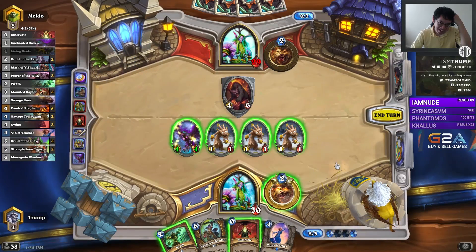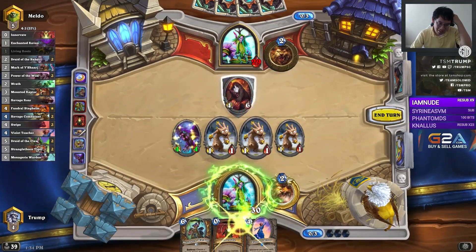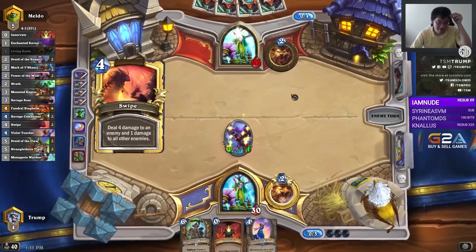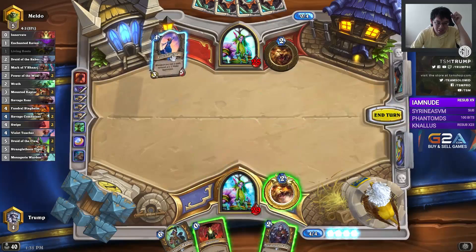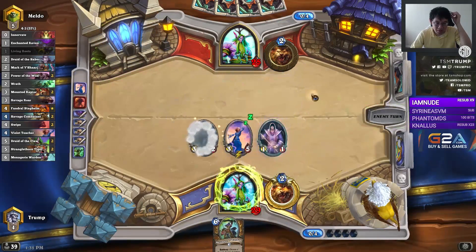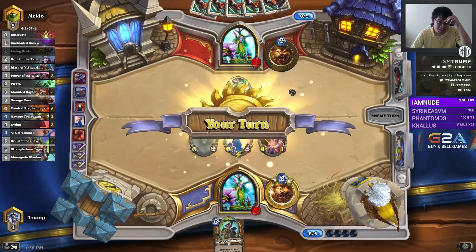Huge tempo — what the? Yeah, that's what I meant to do. For some reason I thought I had enough mana to coin Teacher or Innervate Wrath, but yeah — it's still good. Innervate out Menagerie Warden next turn. Fight value — Teacher. It's fun too. Teacher, Innervate Druid of the Saber maybe? This is still mini-tempo, yes.